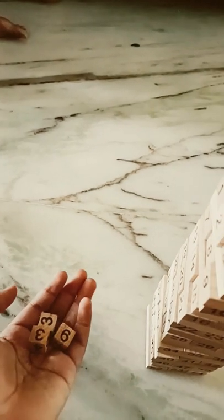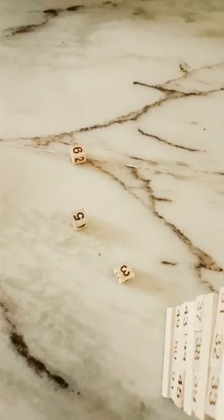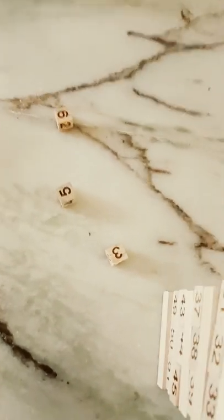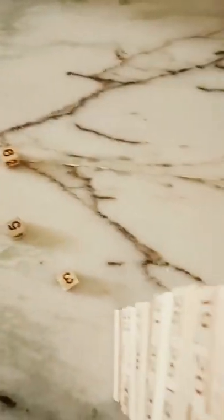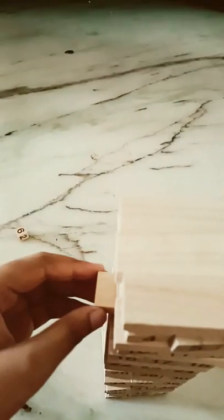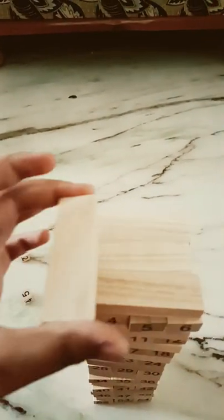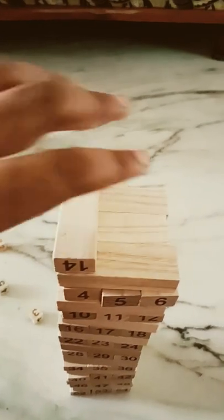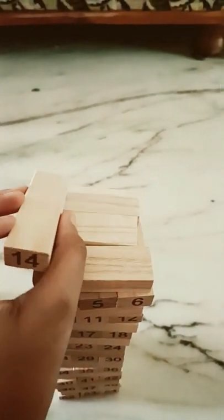First we should roll the dice and then add up the numbers. So we should add six, five, and three — the total is 14. Now we should take 14 from here. Here is 14. So now I'm taking the 14 block and then placing it on top. That is how we should play.